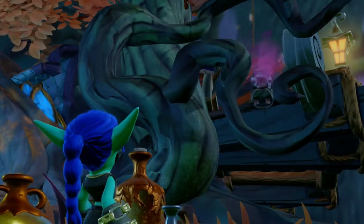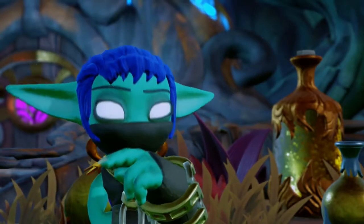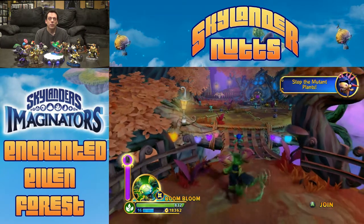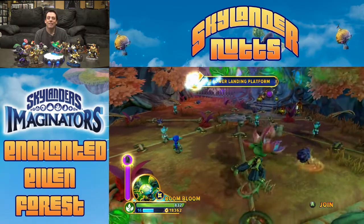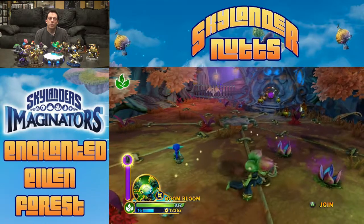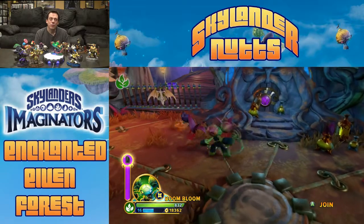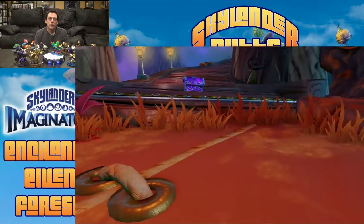Stealth Elf's Grandmaster is a little crazy. Boom Bloom here is a Life Ninja, and her basic attack is this whip — you just hold the main attack button and it's a very long, extending whip. She may have an upgrade on it that makes it a little longer. Our first set of enemies — not too hard.